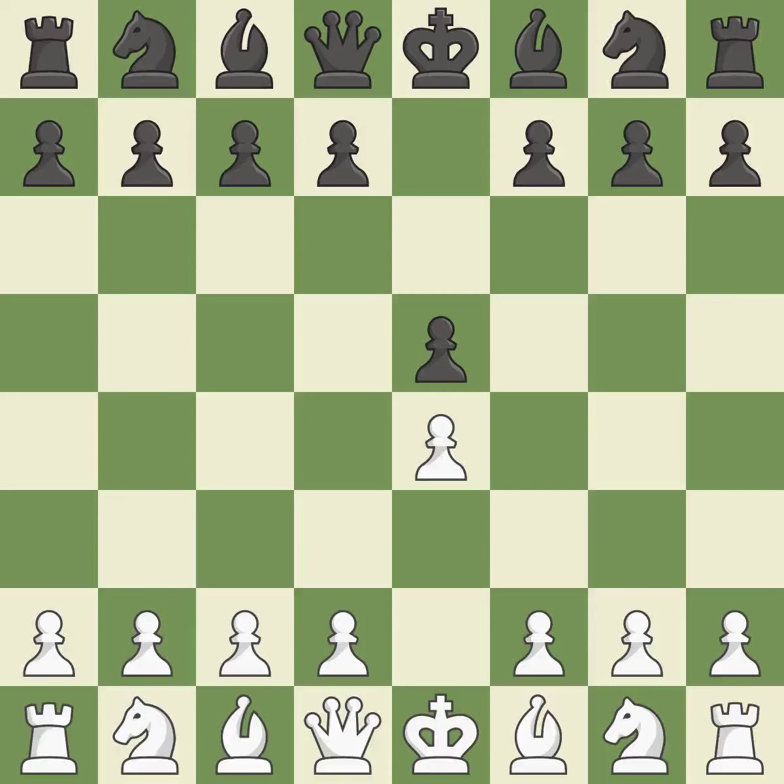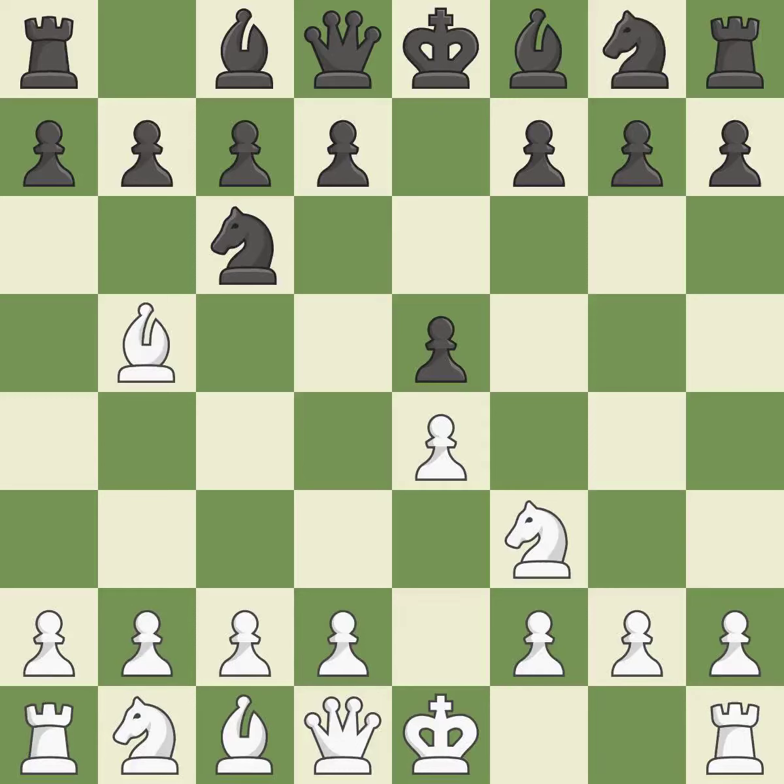A typical answer is E5, which builds a position in the middle, controls D4, and frees up the queen and bishop on the dark square. The move NF3 advances the knight toward the center, engages the E5 piece in combat, and sets up a castle. NC6 defends the pawn on E5, advances the knight toward the center, and scans the D4 square. The Rui Lopez opening develops the bishop to immediately attack the knight on C6, the lone defender of the E5 pawn.